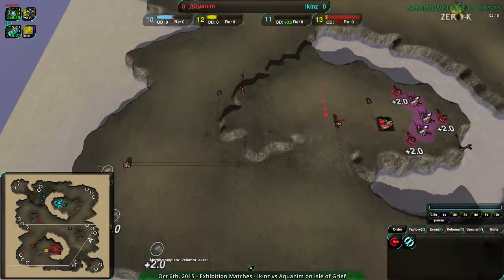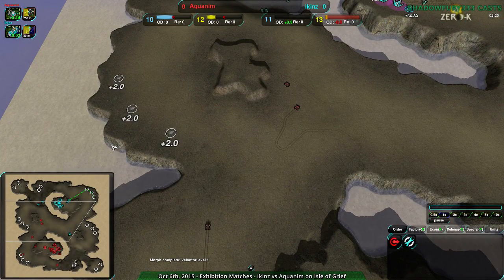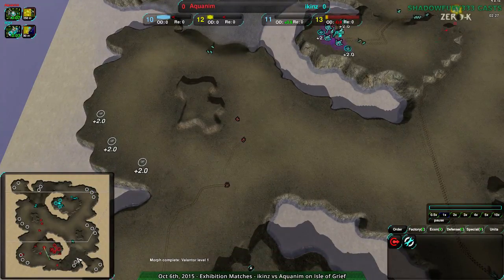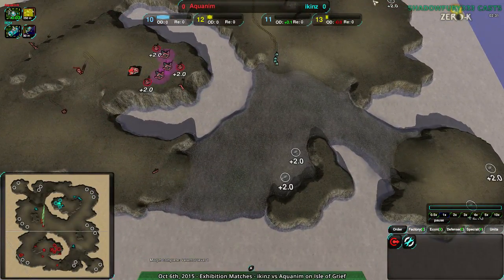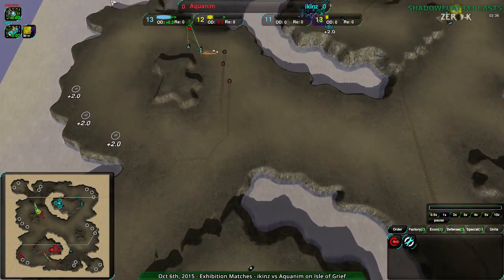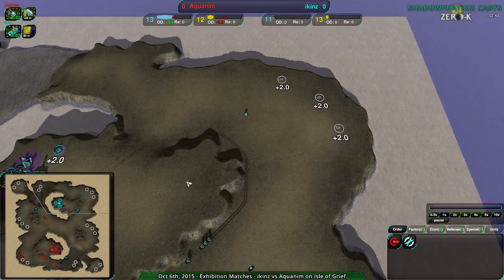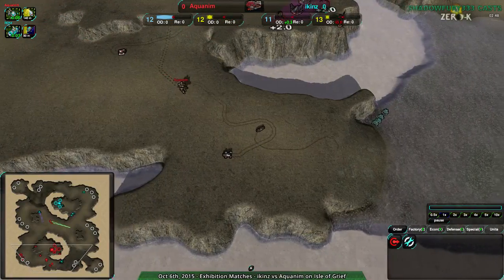I think Aquanim is probably going to expand down here and then go over to the west center to try to get that expansion, although that's really more Icons' expansion. The way this map tends to flow, if you can control this water area, it's basically a small leap to this expansion. For Aquanim it's going to be a bit harder. Icons is going to push away some early raiding, but Aquanim hasn't actually gotten any raiding in yet. In fact, Icons hasn't really expanded yet, but Icons is raiding hard.